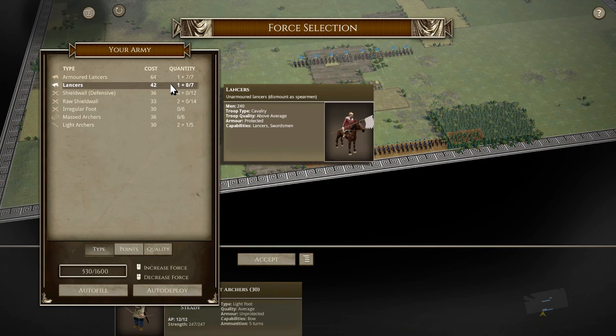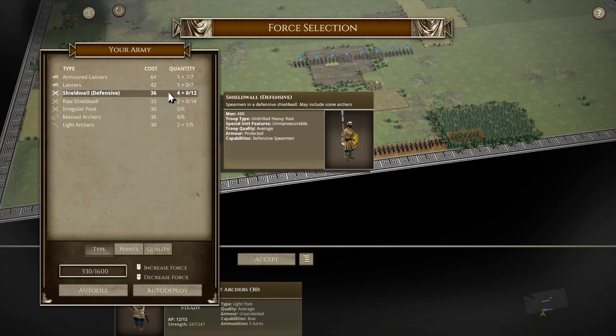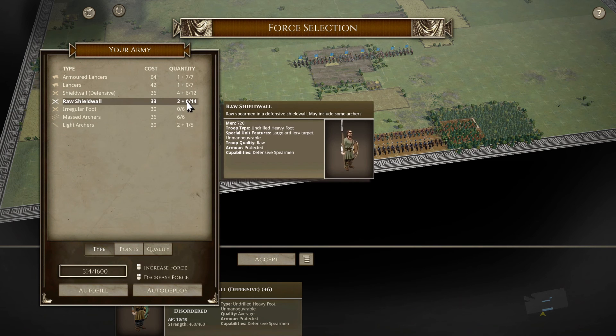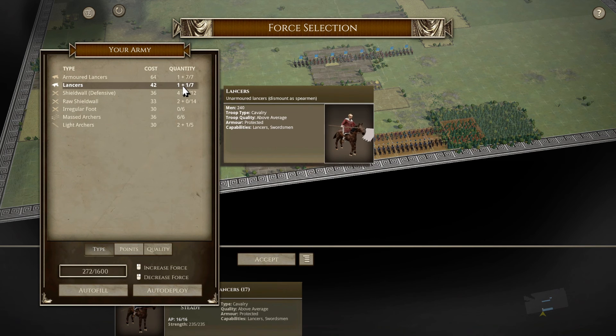Let me take a look: above average protected lancers, and then shield wall - heavy undrilled heavy foot, average protected defensive spearmen. I'll make 10 units of those and then go to lancers - four, five, six, seven.